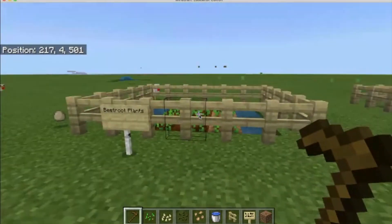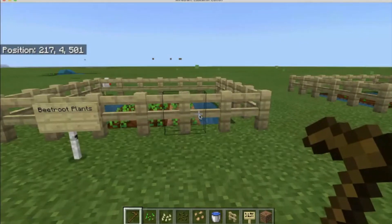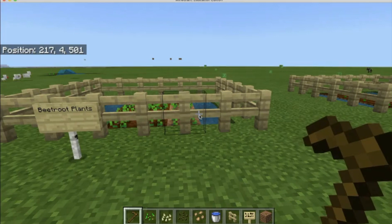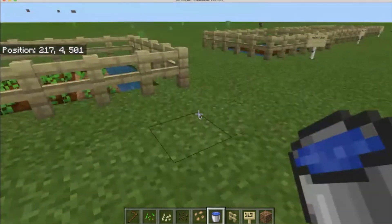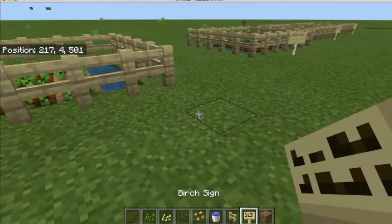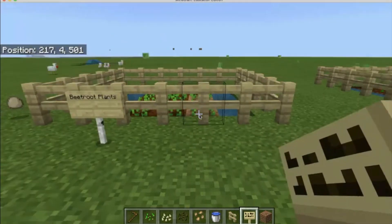So once again, we needed to have a fence, a hoe — and after a while that hoe is going to break down, especially in survival mode, and I'll have to craft another one myself. The seeds I would of course have to find in survival mode. Starting out in creative mode is a very good idea. You need a water source — I suggest using a water bucket — a fence of any type, and of course putting a sign up so you know what plants you have.